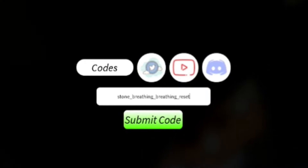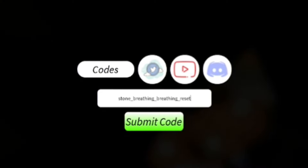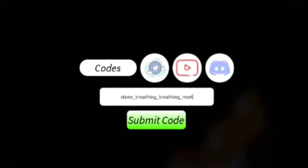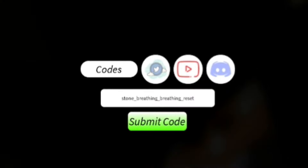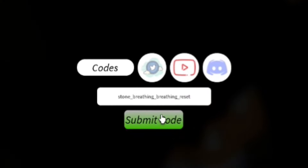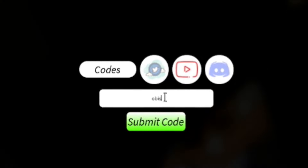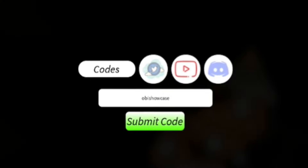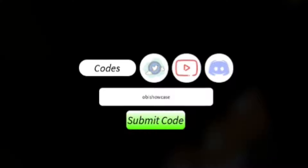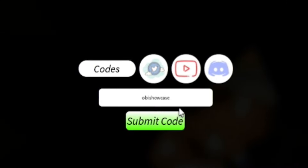Remember, if you skip around you'll miss out on the giveaway where you can win whatever you want from the shop. Next, after the stone breathing reset code, go and enter OBI_SHOWCASE — O-B-I-S-H-O-W-C-A-S-E. Redeem that and it will give you more rewards, which is pretty nice.